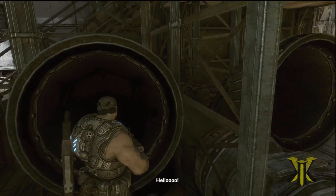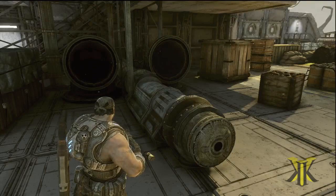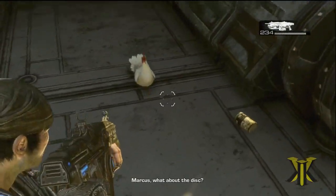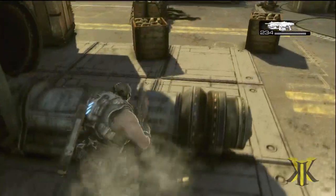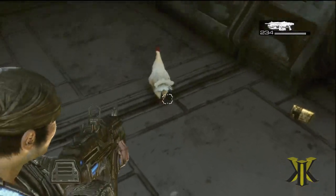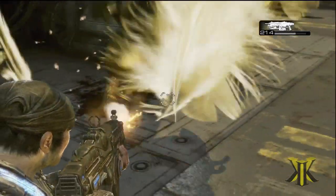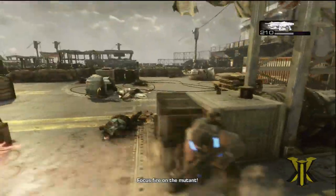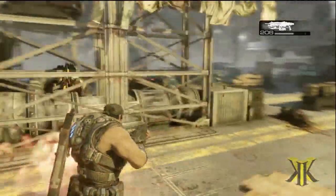It doesn't really matter which order you do it in. Now once you do that, if you wait for a second, you'll see this little white chicken pop out. But you can't chainsaw it — what you can do is go ahead and shoot it and it'll start flapping around like the little chicken it is. And then suddenly it morphs into the golden fire-breathing chicken, who Marcus is not too happy about. And he starts chasing you around trying to burn you to a crispy dinner. Not a chicken dinner, I suppose, but anyway.